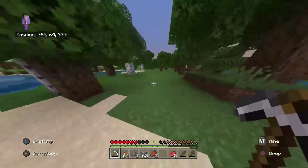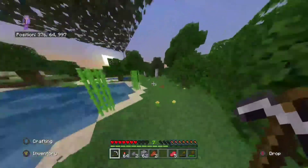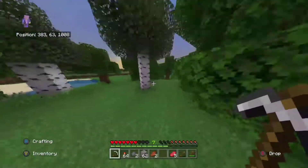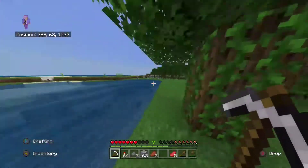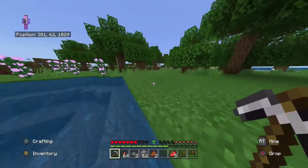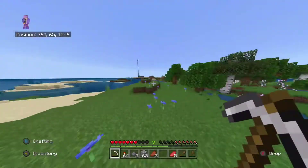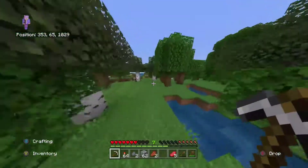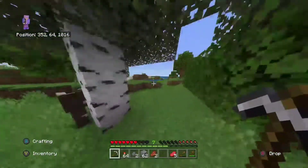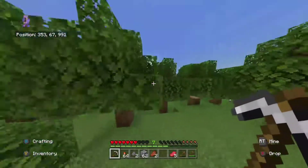The next step is to simply run around by sprinting and also jumping, and you can see the hunger bar does go down very, very fast. And once it gets down to three little icons left, you will then have to go under a two-block-high roof, so probably underneath a tree or your two-high house or something like that, or a cave.